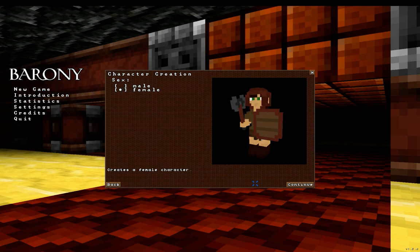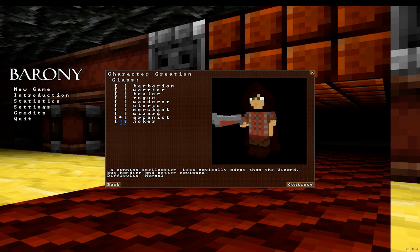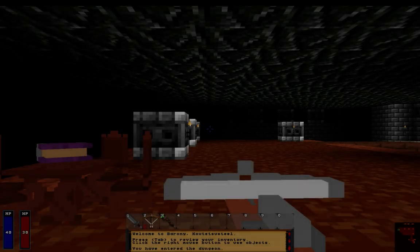I am thinking about making a female again, and I will be an arcanist this time because I do like the idea that I can use a little bit of magic. I see this crossbow and I really want to try that out. I don't know if it really matters all that much which one I grab, so I'll just grab the landguard. And of course I will be KotetsuSteel.